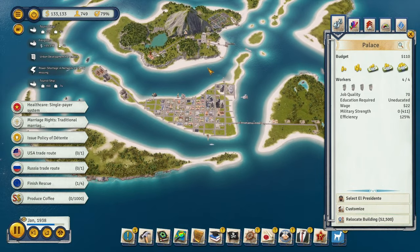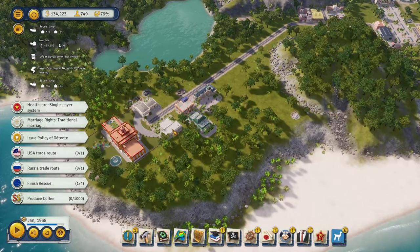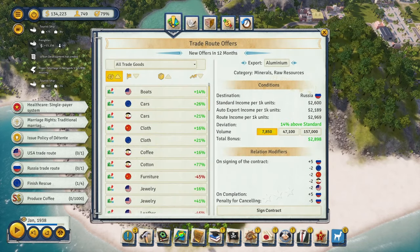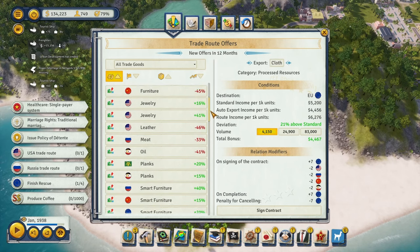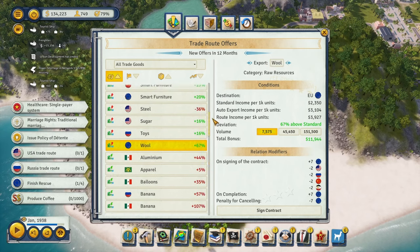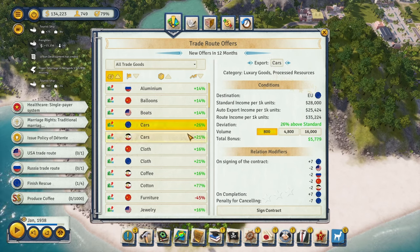Looking through everything, let's check - cars! This is what we're looking for. We could actually be friends with America as our main trading partner while doing trade deals with Europe to keep them from getting too upset. America will have a high opinion of us giving us the best deals, and with Europe's 5% bonus to cars and chocolate from the offshore office, America will buy our cars and chocolate for a lot of money.